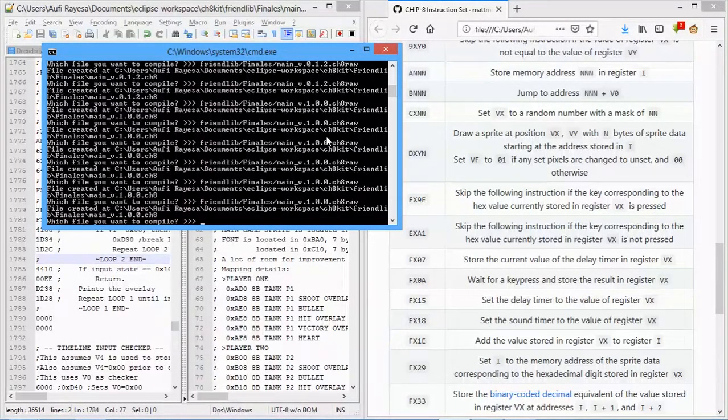Hello guys, welcome to this video. This video is a project video named Gustav Max. We are a team of four people divided into two sub-teams. The first sub-team is called Team Gustav, consisting of me and Ridwan, and the other team, Team Max, is consisted of Rama and Fahri.